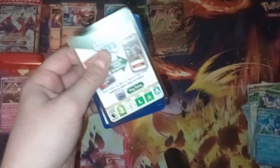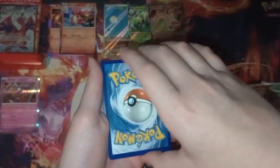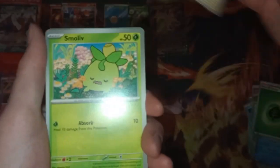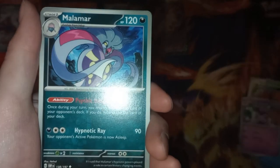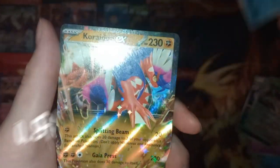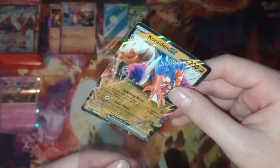Last pack — let's see if we can get some last-pack magic! Code card. One to the front, I'm gonna guess fire energy — oh, grass. Bunnelby, Smoliv, Pidgey, Combee, Houndoom, Granbull, Malamar, Linoone, Cryogonal — hey, and a Chien-Pao EX! Hit on the last pack!